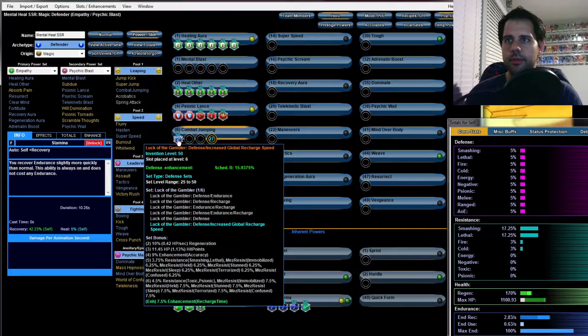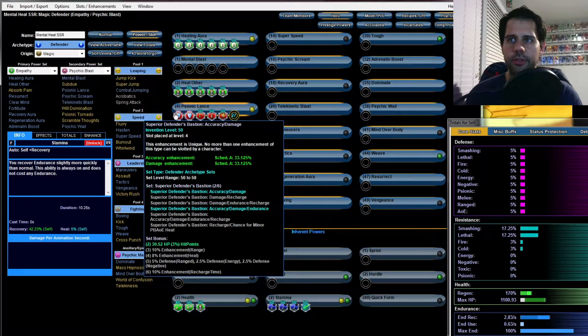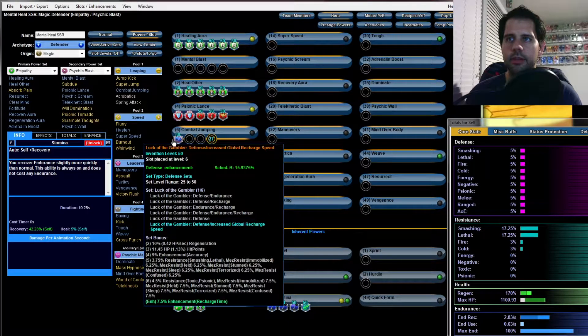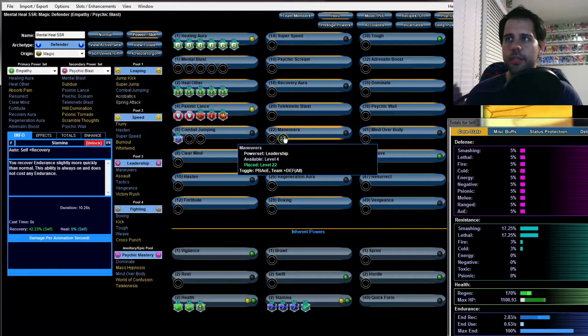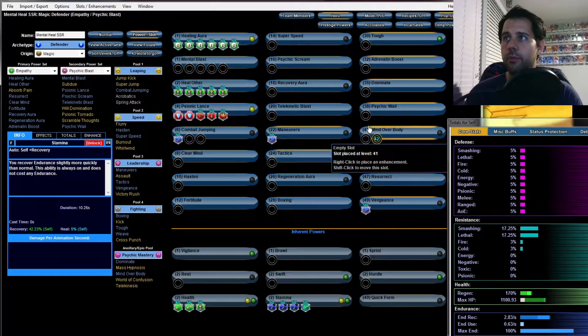Luck of the Gamblers I like to slot on all the defensive powers first. Since you don't have that many defensive powers on this defender, put it on as many as you can. One on Combat Jumping, one on Maneuvers, one on Vengeance, and finally one on Weave.